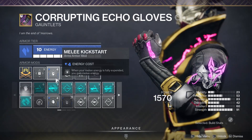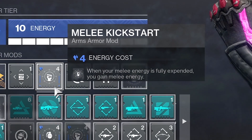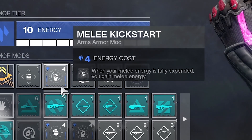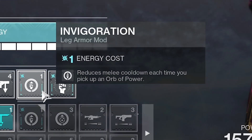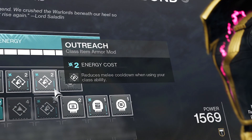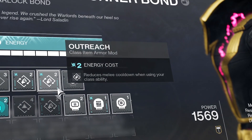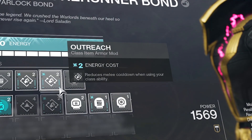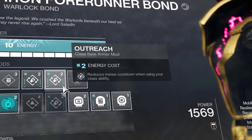On my Gauntlet armor, we have Melee Kickstart — every time we use a Lightning Surge melee, we immediately get a big chunk of melee energy right back. I happened to have room for Invigoration on my leg armor, so why not? More melee energy is good. On my class armor, I have double Outreach — that way, if I ever need a little extra smidge of melee energy, just drop a rift.